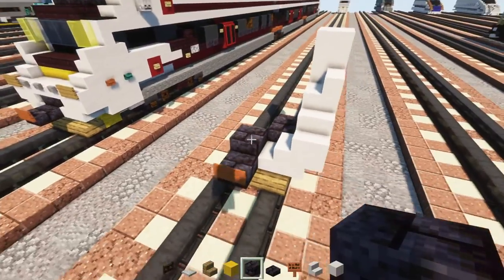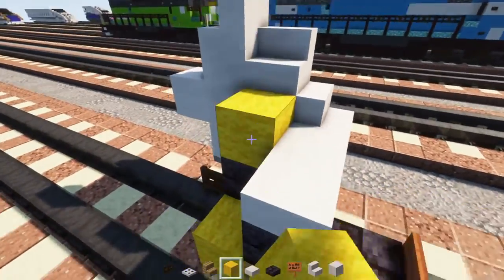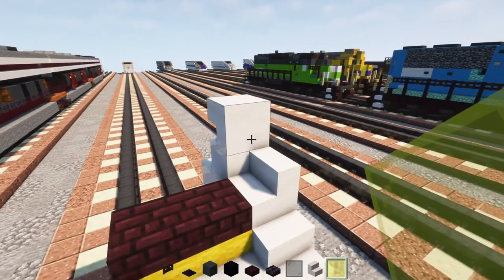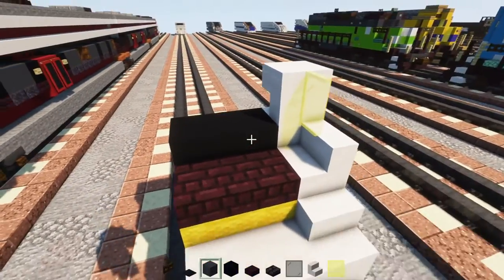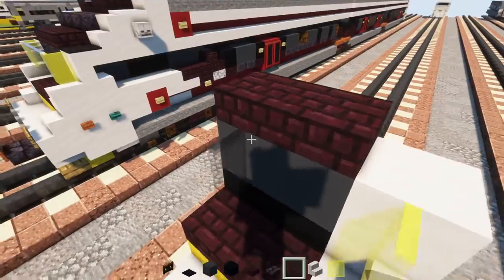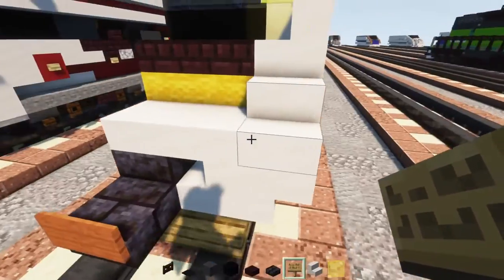On the back add a polished blackstone brick, and on top a smooth quartz slab two blocks wide. Behind it two yellow wool. Next add another brick slab two blocks wide, a yellow glass pane to the side, two blocks wide black concrete, two blocks wide gray concrete on top, nether brick slab two blocks wide, and black stained glass panes in front of the gray concrete for the windshield. Add an oak sign to the very corner.